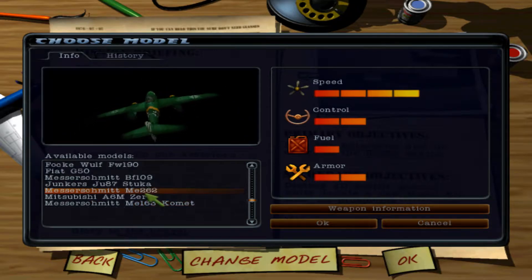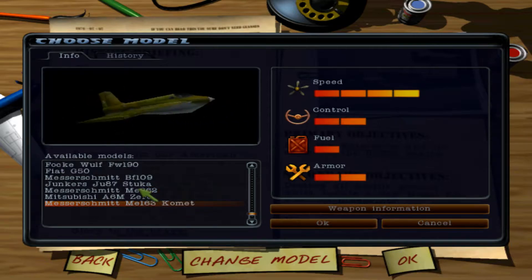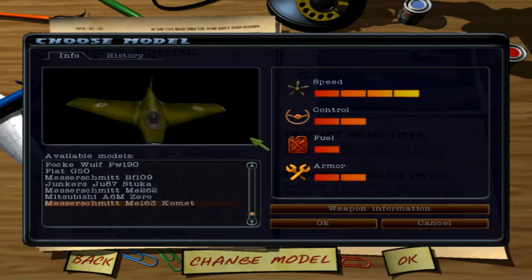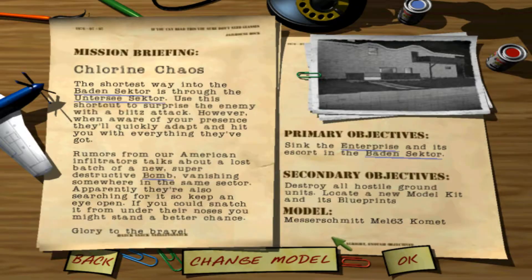Stat-wise, the ME-163 is actually exactly identical to the ME-262, which is weird. You would think that Paradox would have differentiated these two planes a little bit just to make them feel different, but they didn't. There is one minor difference and I will show you that really quick, but let's go ahead and jump right in.